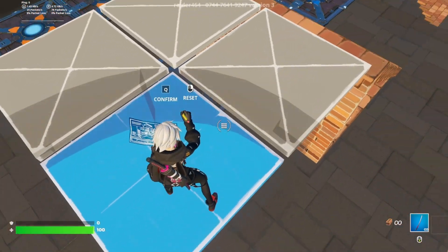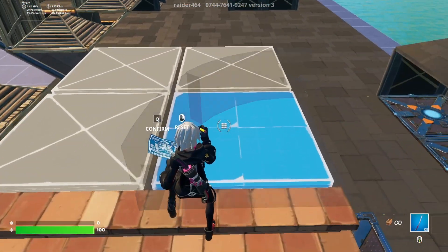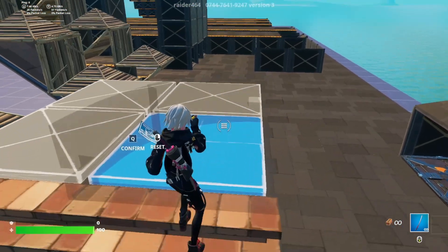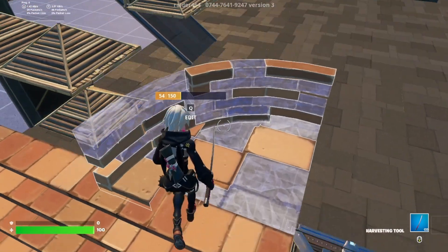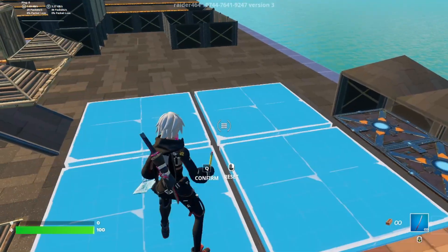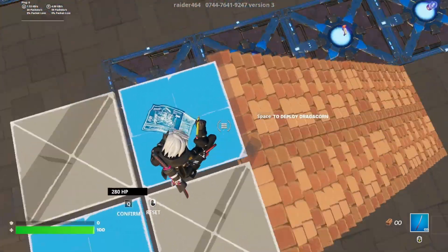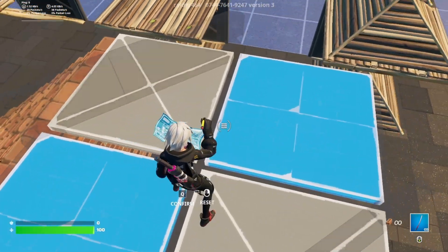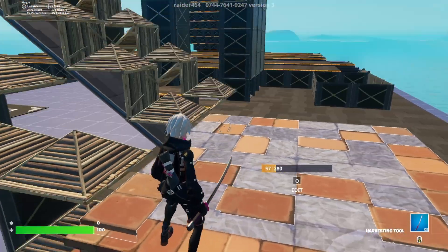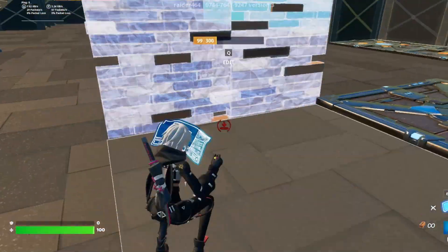When editing floors, you can remove individual squares or create unique shapes. You can remove a square in the middle of the floor to create a trap, or create a ramp shape by removing two squares diagonally from each other. With edited floors, you can create unique structures to gain an advantage over your opponents.